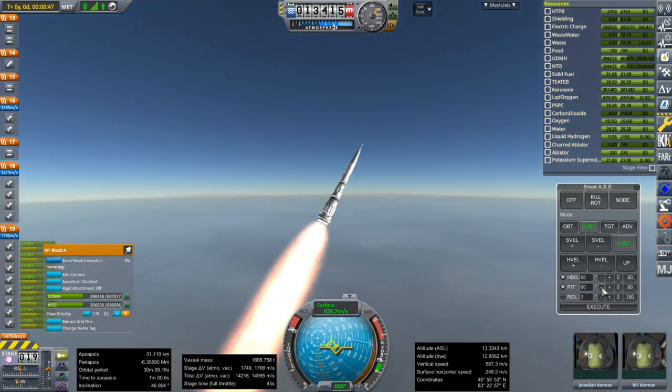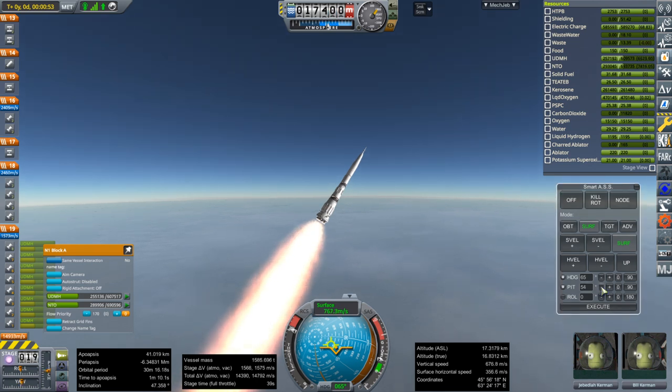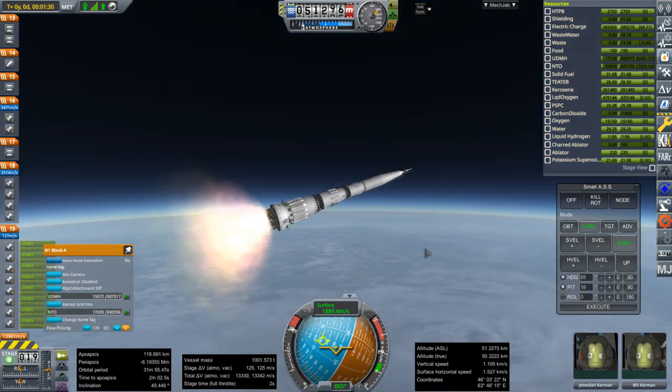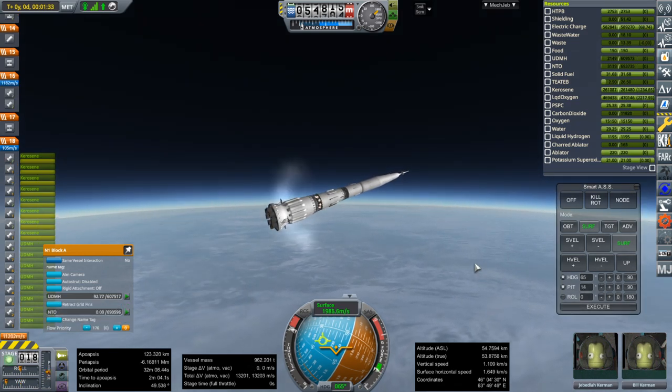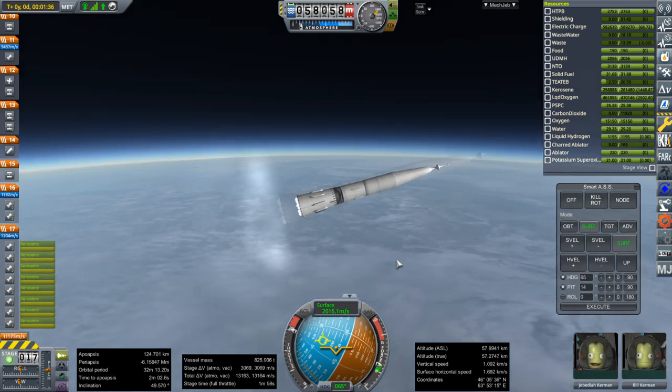I'm really pushing it here — we need to be much shallower than we are right now. These engines do not throttle, so we're going to have to deal with high G-forces for a large part of the flight. We might consider shutting off two or four of them. Hot staging, and separation. It was pretty much exact — I think we had nine units of UDMH left.